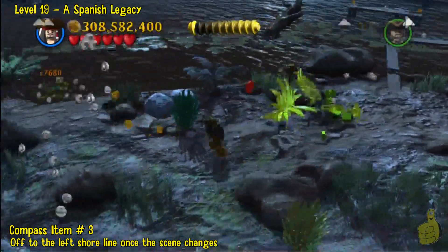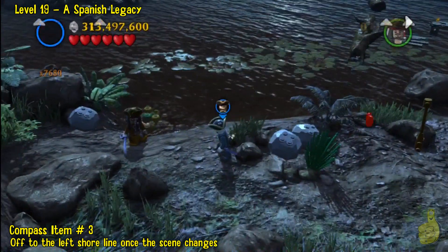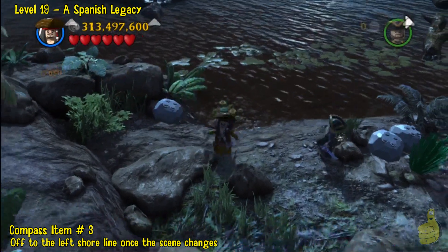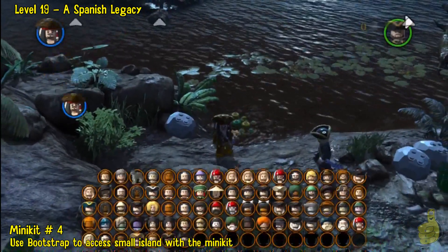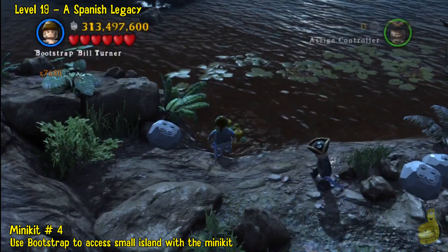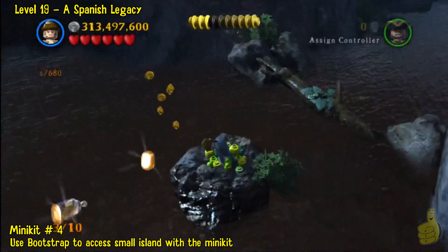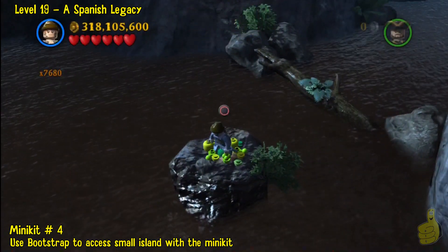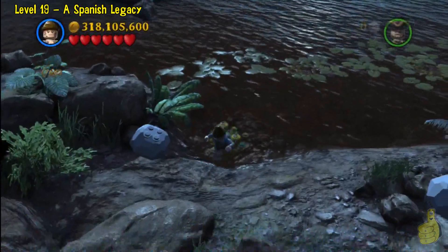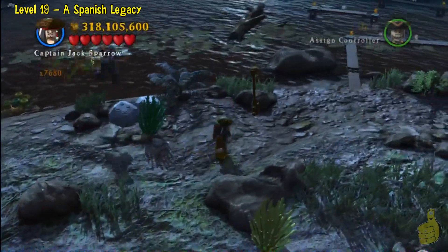Once you follow the guy all the way to his camp scene, it'll advance into the next area. I made a little boo-boo over here and didn't pull out my compass first. But the compass item that is now checked is the Schmegma — the green and yellow little area where you can use Bootstrap to slide through. We'll do that now because it rewards you very plentifully. Minikit number four.